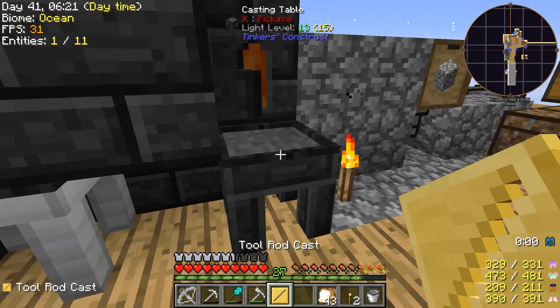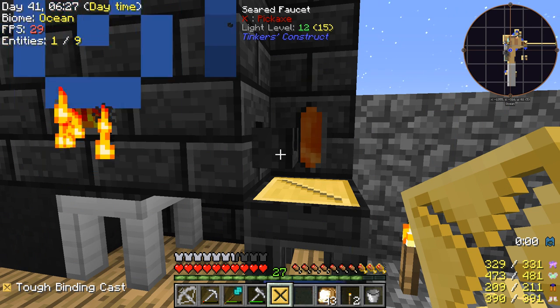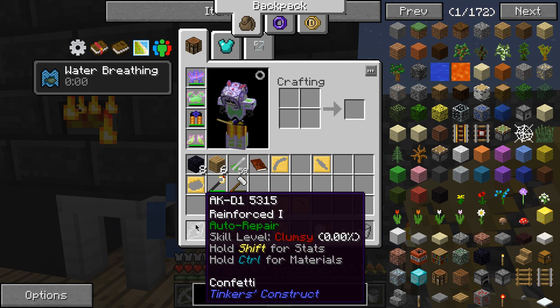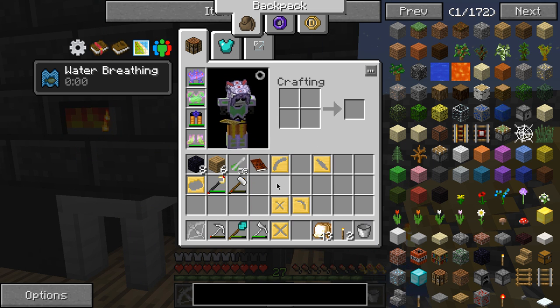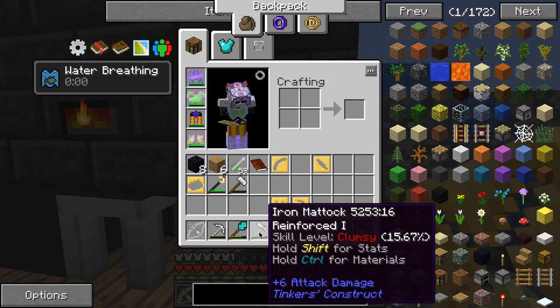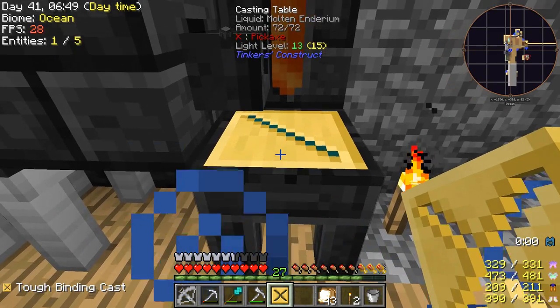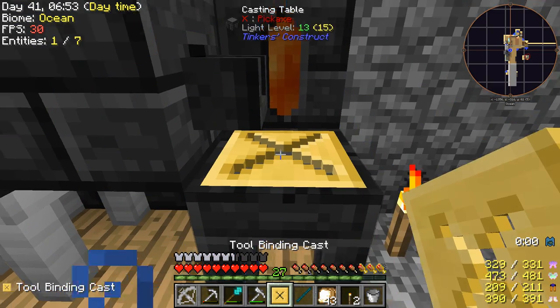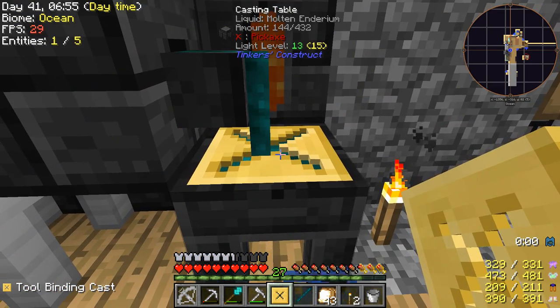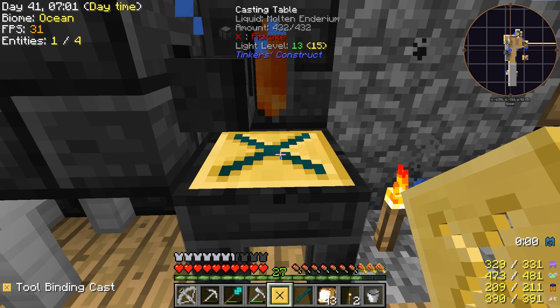Now let's make our tools. I'm going to make an endearium pick and an endearium crossbow. I'm going to need to make one more batch of endearium — 4 more ingots — to make more bolts and also to make another matic. It was actually quite easy to make the endearium because I already had everything.